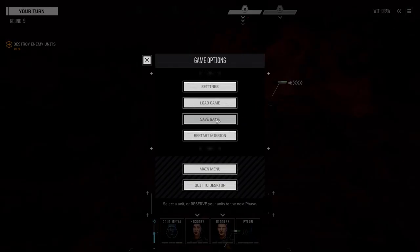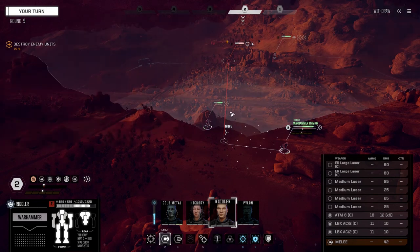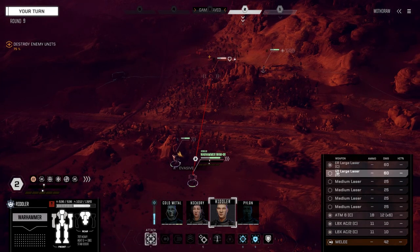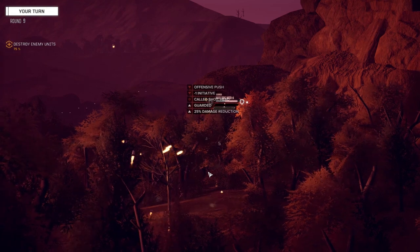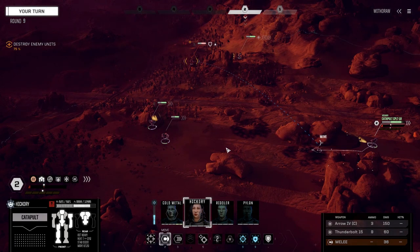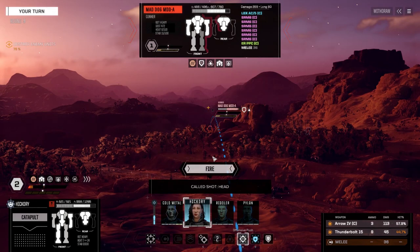Okay, here we go. This guy's just standing here — see if we can take his head clean off, or we could just shoot him in a place that's the farthest from his head, like his legs — that works. Let's see if we can headshot him from here.